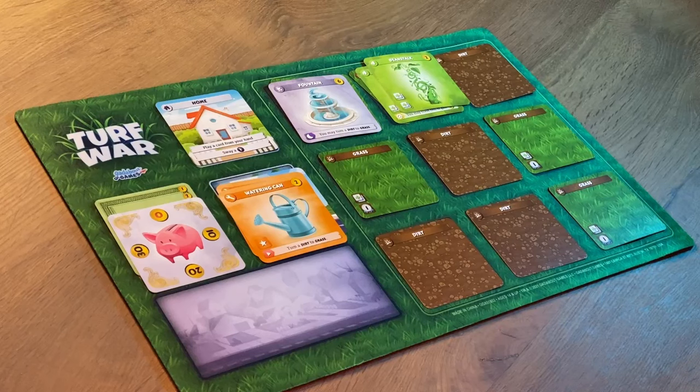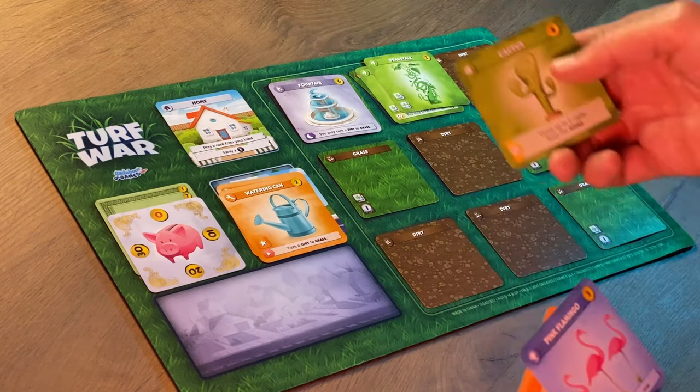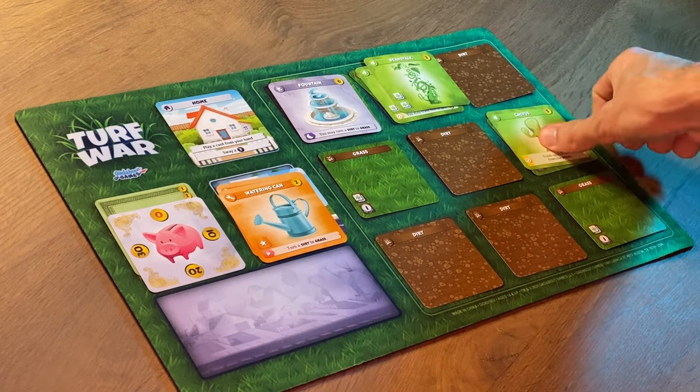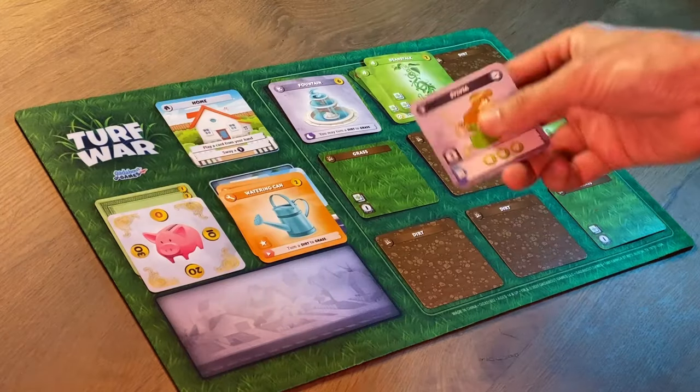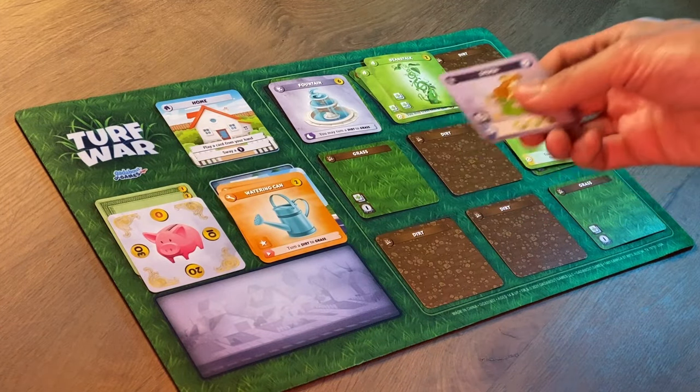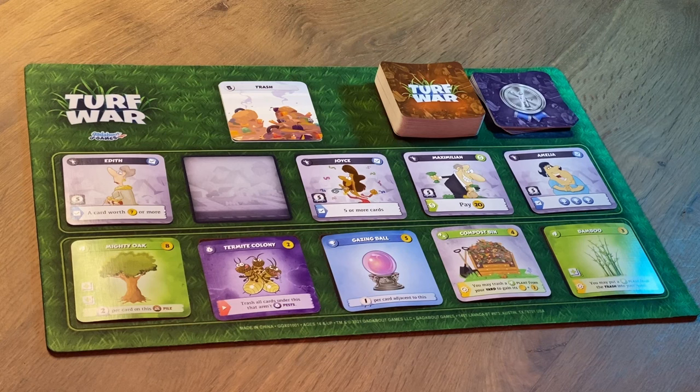Let's fast forward to a later state in the game where we've built up our yard. On my turn I'm going to stay home and play this third plant card into my yard. Once I play this cactus as my card for the turn, now I can do that sway action — take Sylvia from the unswayed neighbors' row and put her in my sway. Sylvia is now giving me five victory points at the end of the game. I don't restock the swayed neighbors' row when I take Sylvia — the number of available neighbors ticks down throughout the game, and once that fifth neighbor is swayed, that's it.